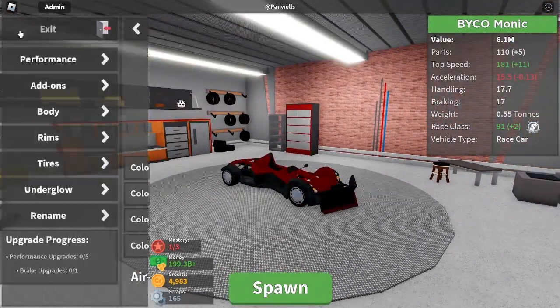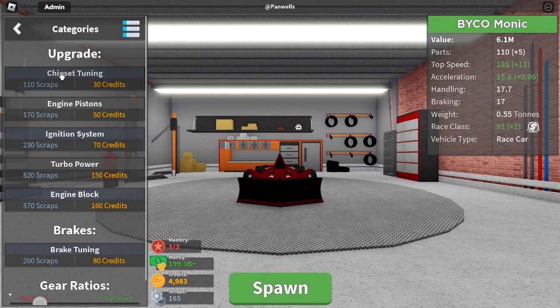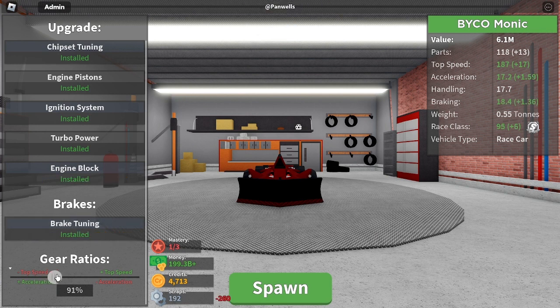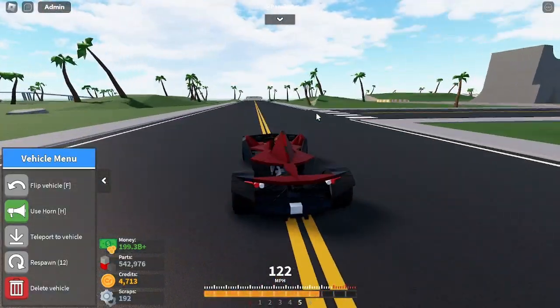Acceleration's a little down since we adjusted things, but we can get this sorted. We'll spend some credits — get turbo power and grind out those two upgrades. Engine block will take us up quite a bit, and then brake tuning. I think we go to 205, because that gives us a solid 17 acceleration which is pretty high.